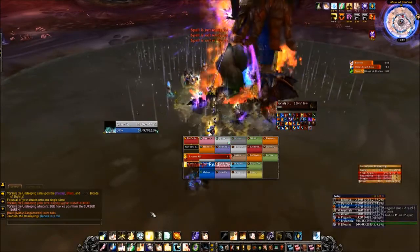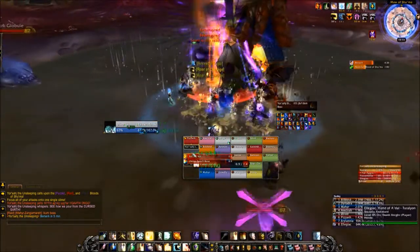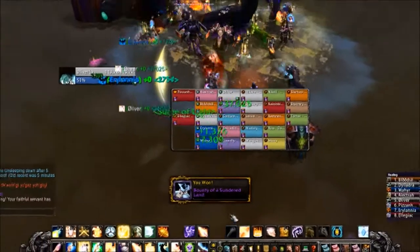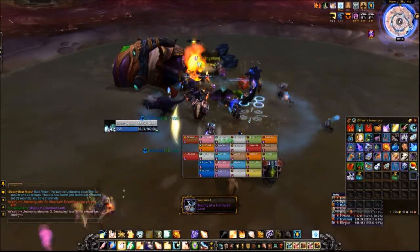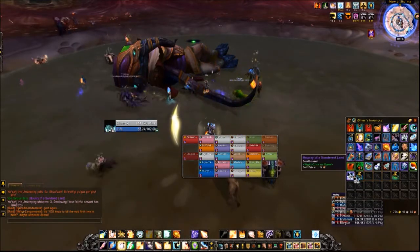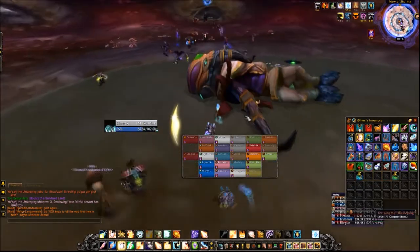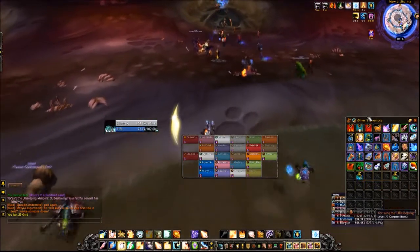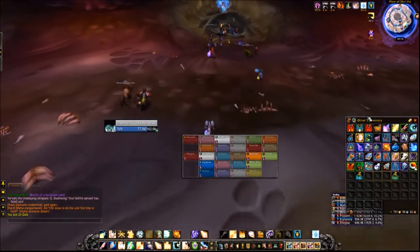The new LFR loot system is in place. As soon as I down this boss, you'll be able to see — a new window pops up and everybody gets their own loot roll now instead of rolling against everybody else. As you can see, I just got a bag of 25 gold. I could've equally had the chance of getting a gear piece, a wand, or a stat item — something that would drop off that boss. But I'm not rolling against anybody else; it's my own personal roll. The loot system can still be however you want it for normal and heroic mode raiding.